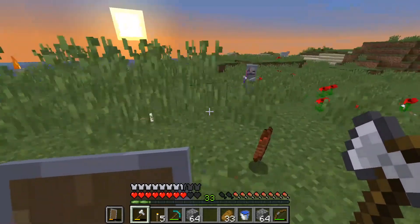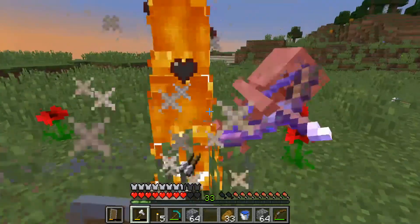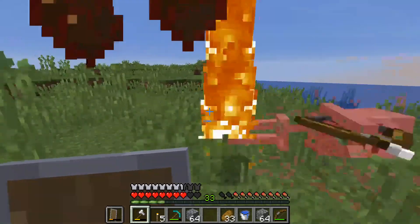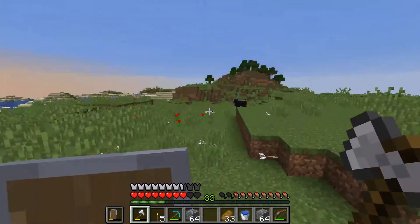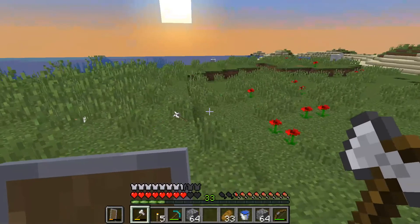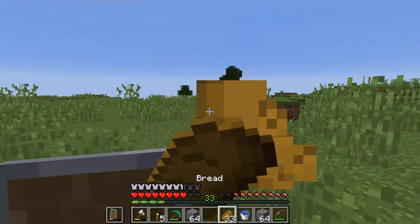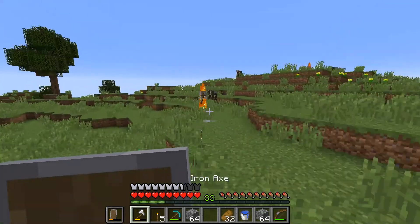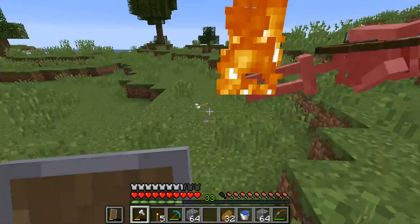The creeper blew up but didn't damage any blocks! Do creepers not damage blocks on this server? I was far enough away he shouldn't have blown up anyway, but that was actually kind of a success — I learned that creepers don't damage blocks. Mob griefing must be turned off. Oh, I shot the cow — don't shoot the cow! Okay, got him.